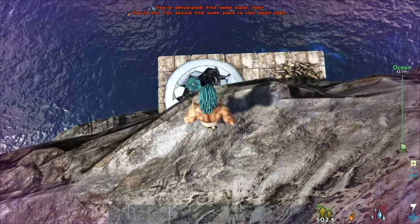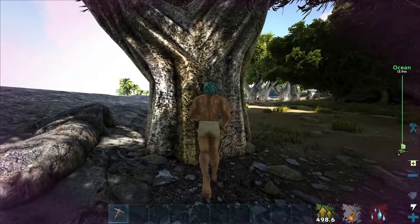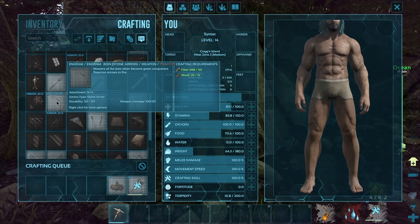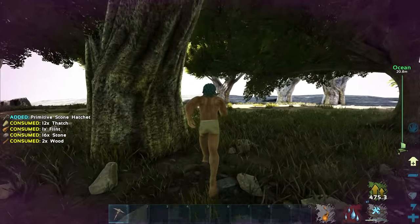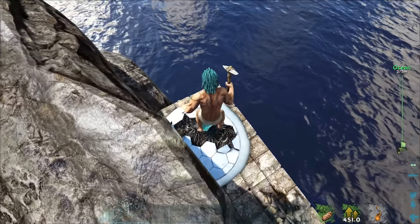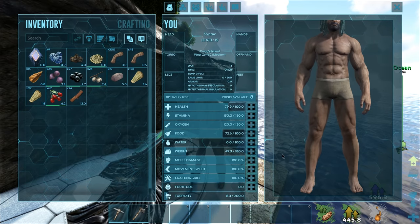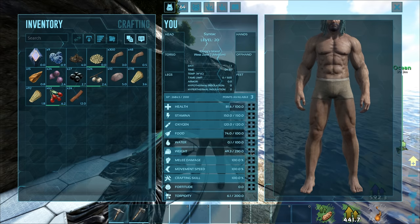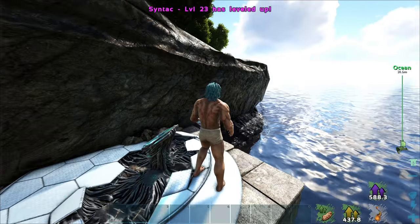There's the explore note. I should probably wait till the water gets a little higher, and then we can drop down and grab that. I can't really fight water with a bow. Let me just hop off and grab this. Boom — how many levels did that give me? Eight. Okay, that's a good amount. A bunch into weight because we're going to need to carry a bunch of wood to make this raft, and one into oxygen.